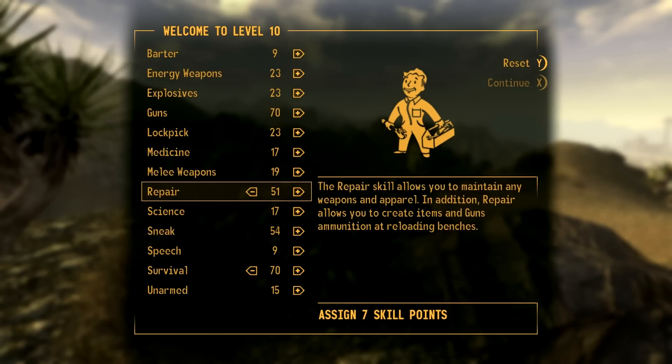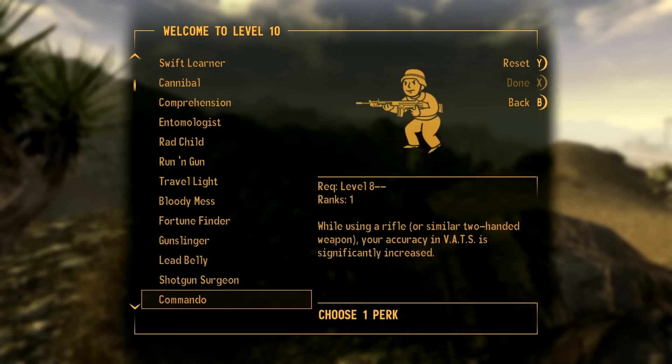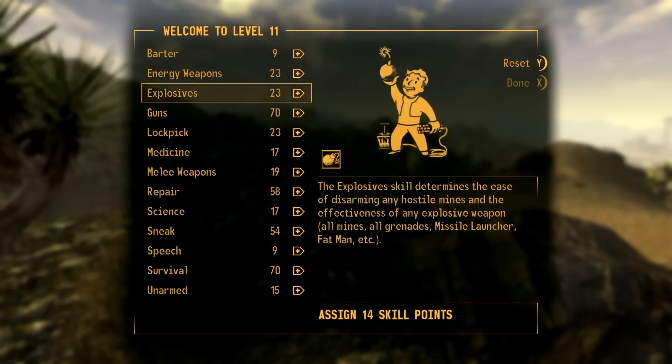We should probably start investing in repair so we get Jury Rigging by the time we need it. At level 14, Finesse is a very important perk. Because we've already got 10 luck, we get that extra 5% critical chance that Finesse gives us - it stacks on top. We'll be getting criticals left, right and center.